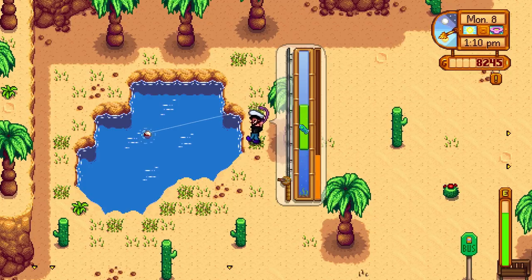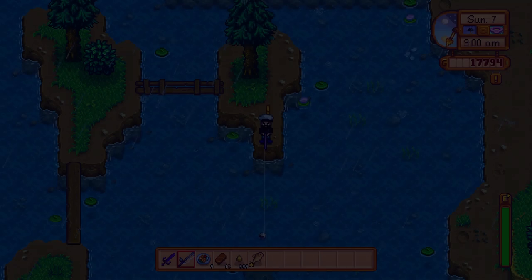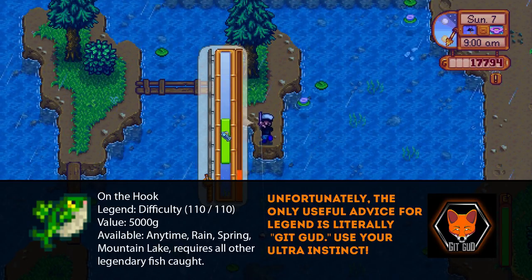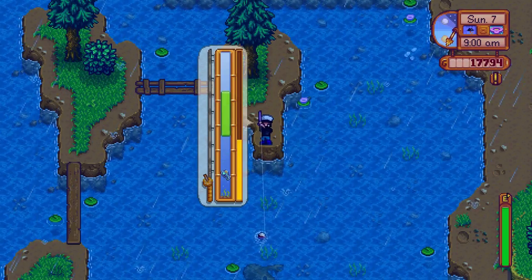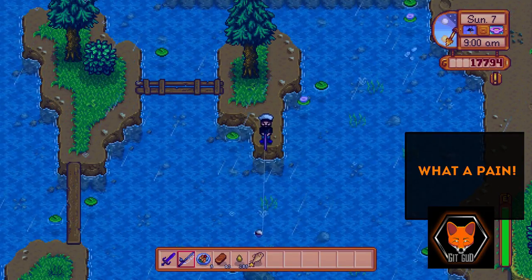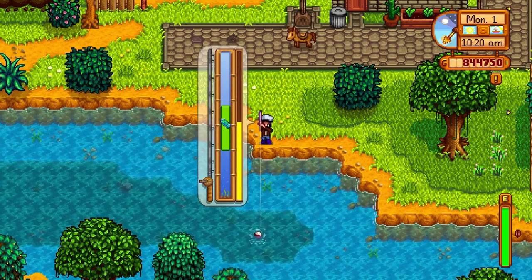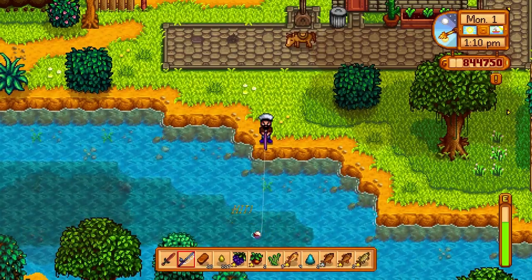Now let's talk about probably the most important thing: getting the hang of the fishing bar. When you attempt to catch the most extreme difficulty of fish, some luck comes into play, but you still need good control over the fishing bar to stand any chance. The bar has a weight and momentum to it — it does not stop on a dime and it's constantly sinking. There are three basic movements for fishing.